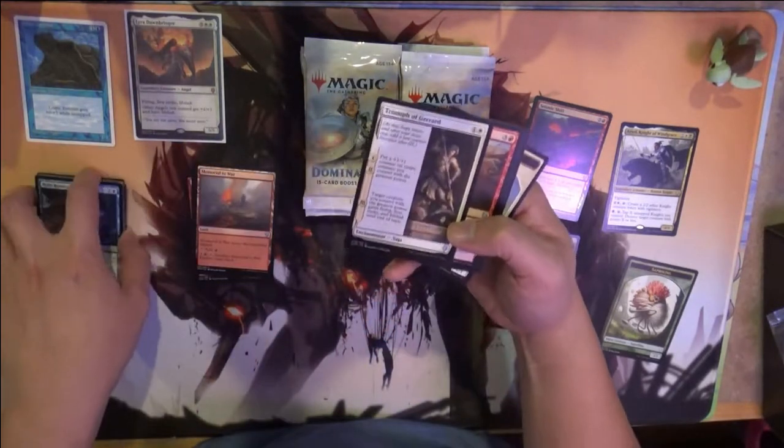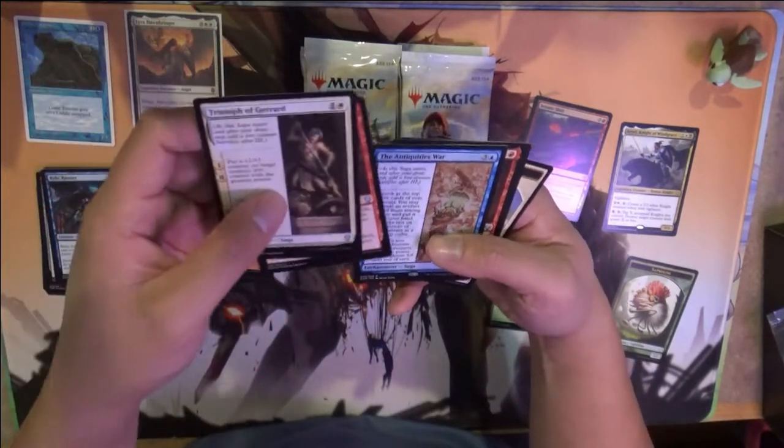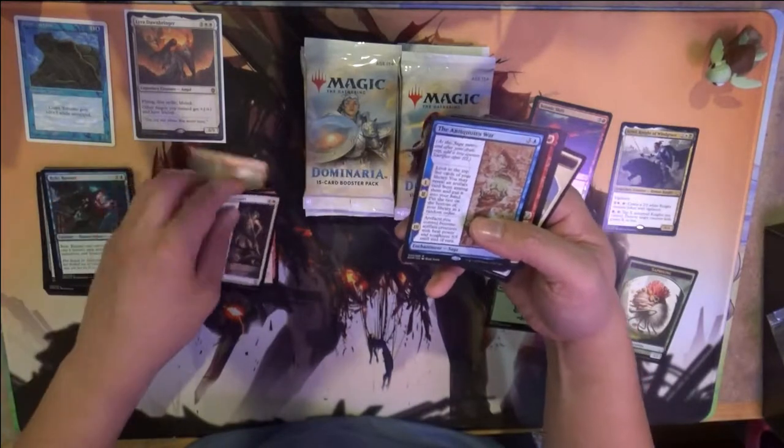We do have a Saga, the Triumph of Gerard, Goblin Brage, and Antiquities of War — a rare saga.